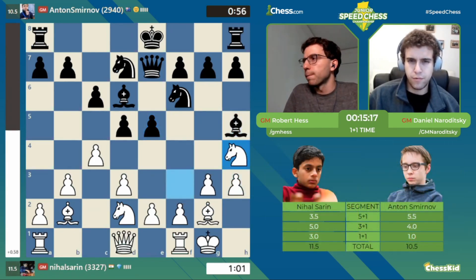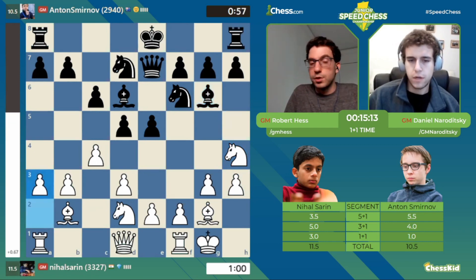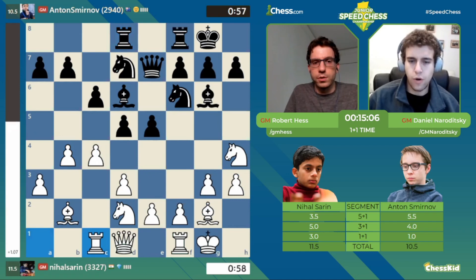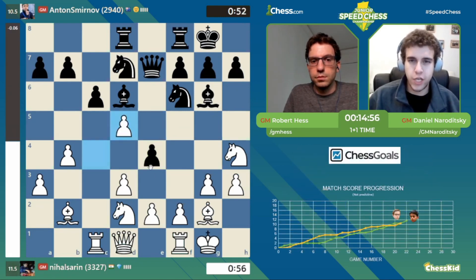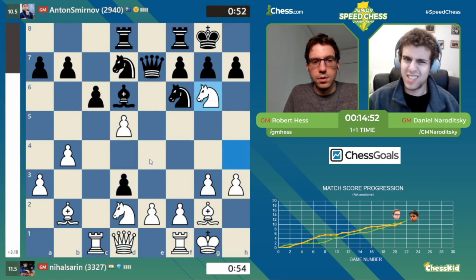I think it was 3-1. Or 4-1. Just huge. No, it's 3-1 because there's a one game lead for Anton heading into the... I don't love Nihal's opening choice here in this bullet with White. It seems like he's just giving Anton exactly his kind of position — the positional crunch. E3 is possible here. ED. Interesting choice. But 9 takes G6, I don't like that at all.